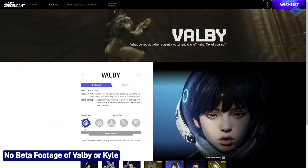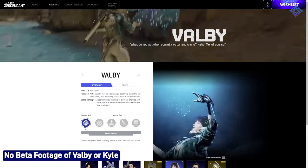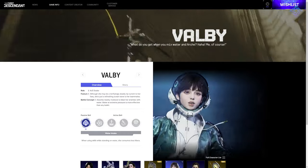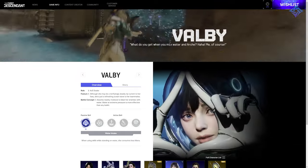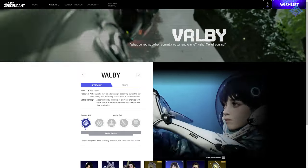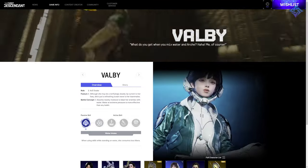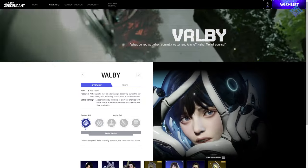If you love water and massive AOE damage, Valby is right up your alley. She deals ranged damage, can place puddles to teleport between, and has a big skill called Laundry Bomb that pulls in enemies and applies a debuff to them. Her passive reduces her mana consumption as long as she's standing in water. She isn't nearly as tough as her tanky counterparts, but she also isn't quite a glass cannon either.